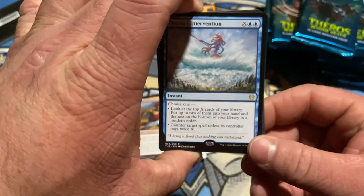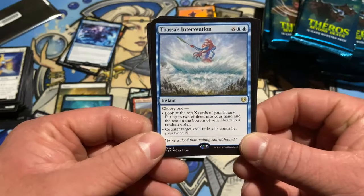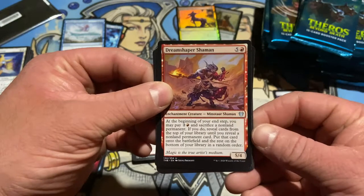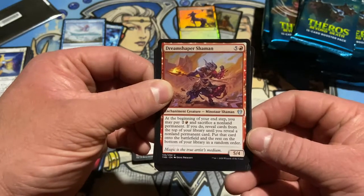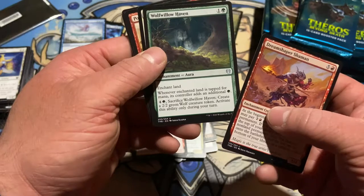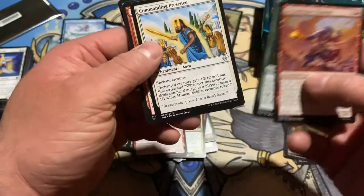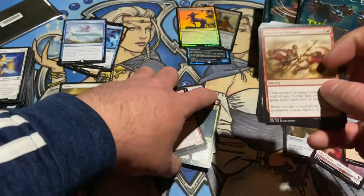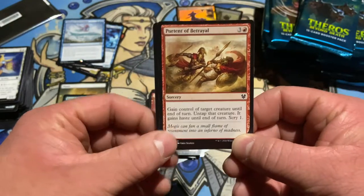Thassa's Intervention — look at the top X cards of your library, put up to two into your hand and the rest on the bottom in any order. Or counter target spell unless its controller pays X twice. Like it. Dream Spear Shaman — may pay a red and two colorless, sacrifice a land permanent; if you do, reveal cards from the top of your library and put a non-land permanent onto the battlefield. Cool uncommon. Whenever enchanted land is tapped for mana, you get an additional green mana. When this creature deals combat damage, make a 1-1 soldier — seems very strong in the common slot. Portent of Betrayal — a more expensive Act of Treason, but you get the scry.